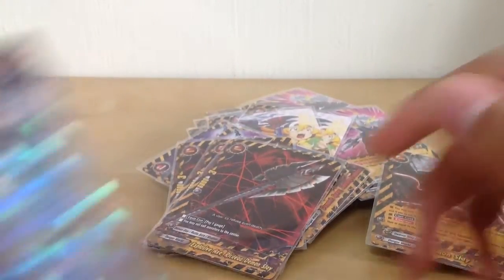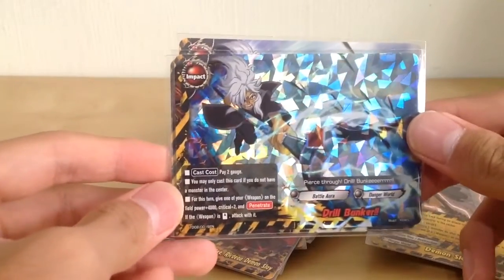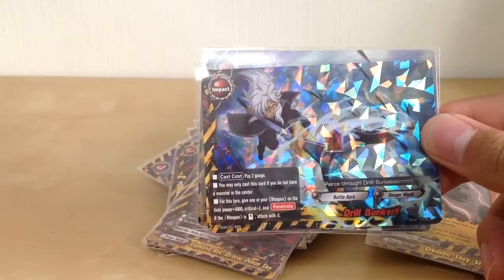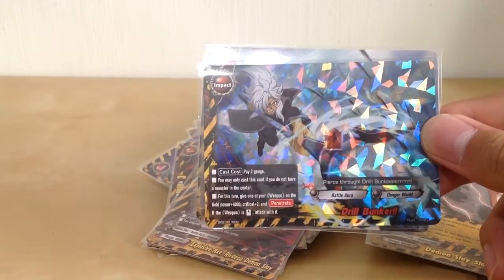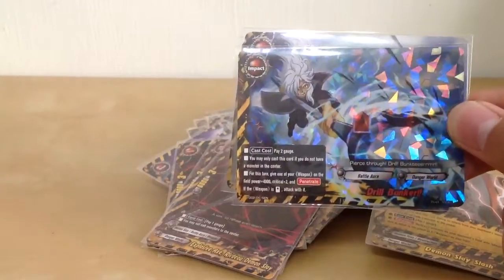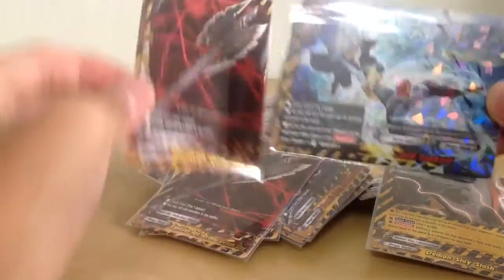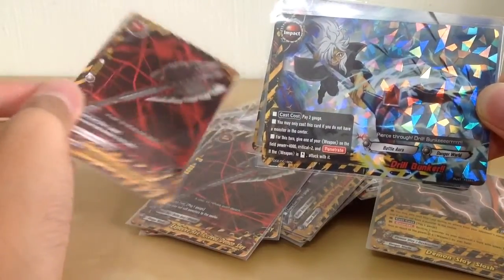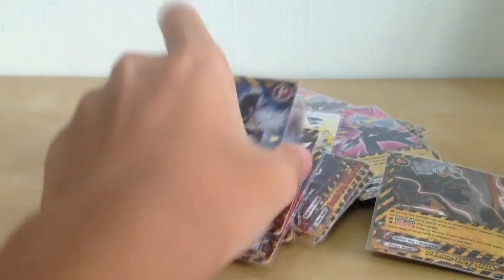Lastly, for the impact, we have just a standard Drill Bunker. Pay 2 gauge and you can stand your weapon and attack with it, and your weapon gets additional 4k power, 2 crits, and penetrate. So when combo'd with the Explosive Axe, it will be a very strong 10k, 5 crits, and has penetrate. So you just wipe your opponent and then you win — hopefully!